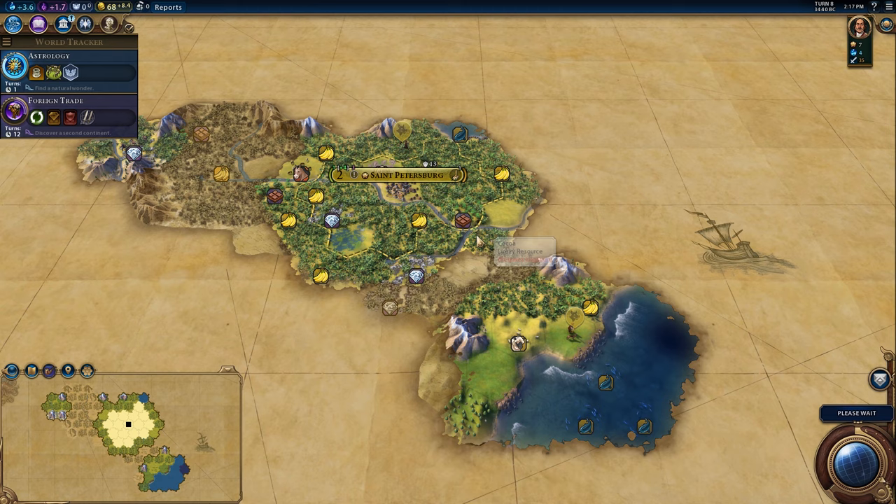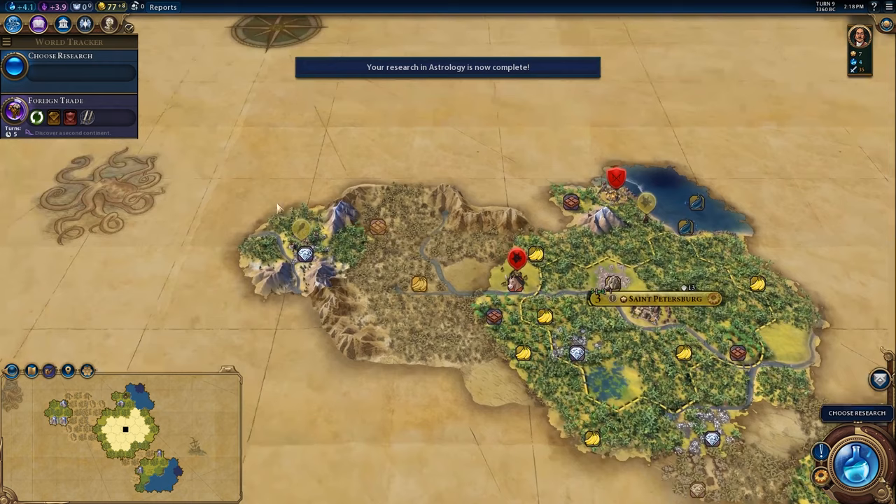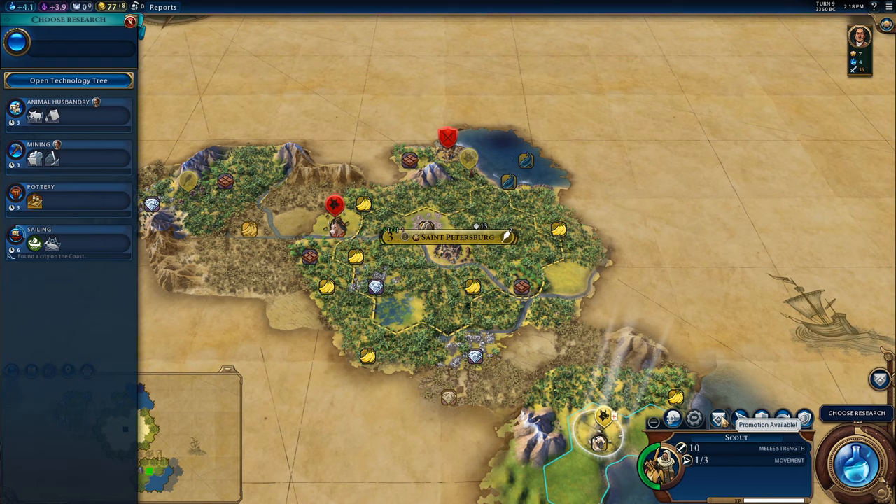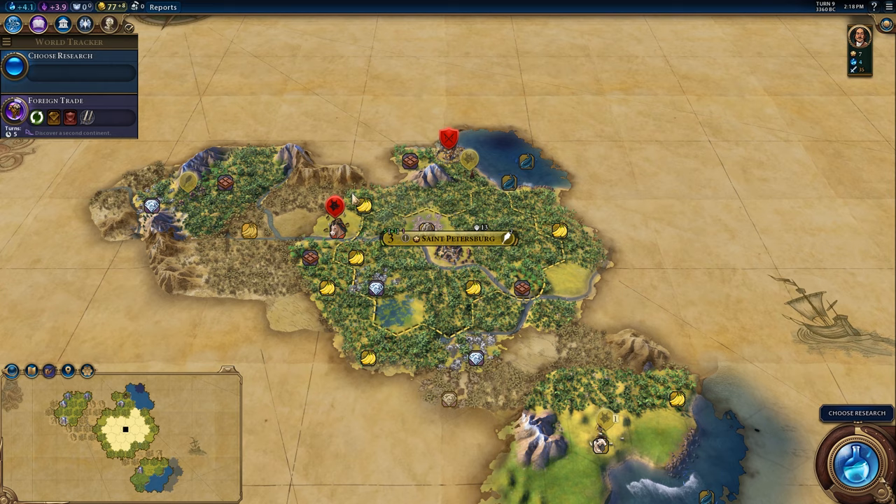There is a barbarian encampment there. Let's get our warrior heading over that way. Luckily, there's no horses... oh, there are horses. This is going to be bad — this is going to be real bad. I think it probably makes sense to get the faster movement in woods and jungle. I'm going to see if I can stop this guy getting back to that encampment.